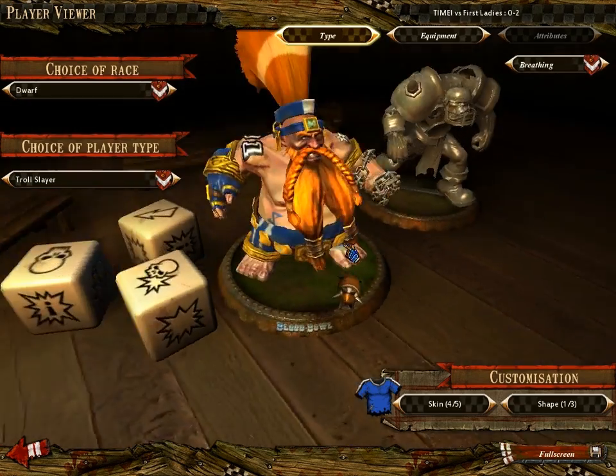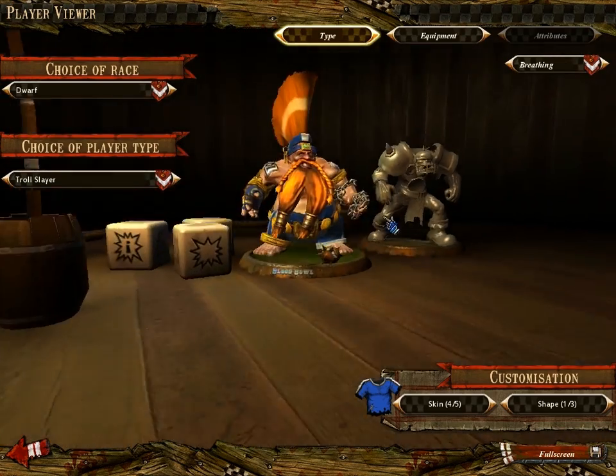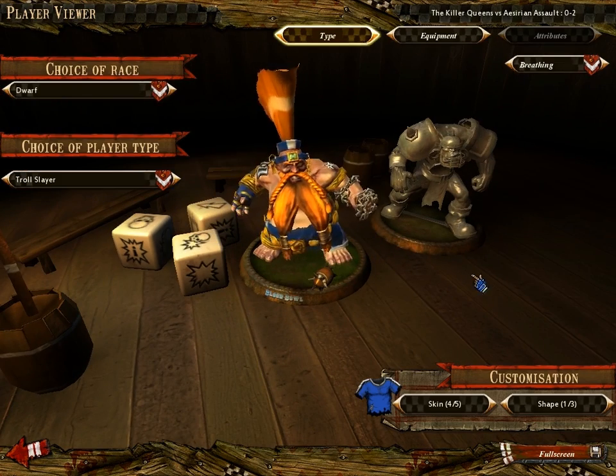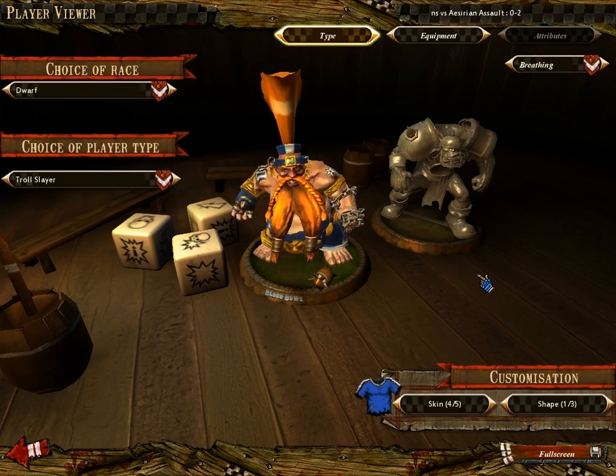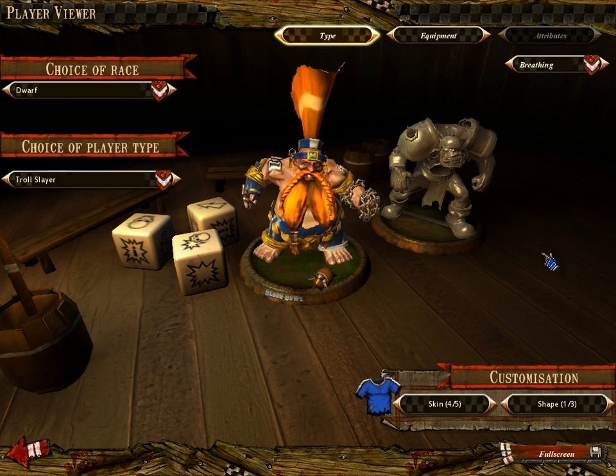Now we've got dwarves. Besides having awesome mohawks, dwarves are very slow but very good at punching people. They're also not great at handling the ball. So dwarves' strategy generally is to grab the ball and move slowly across the field for an entire turn.